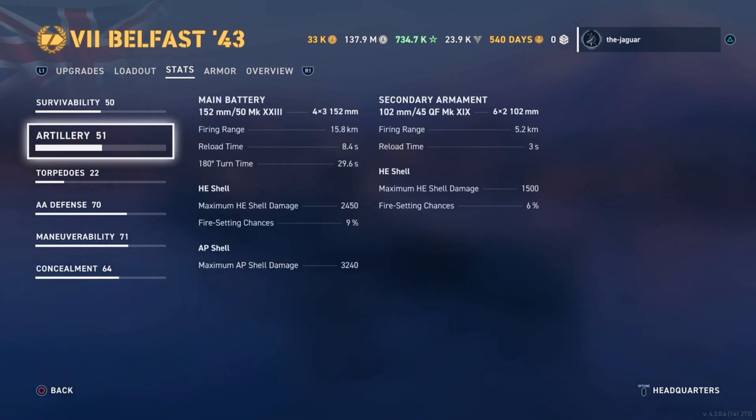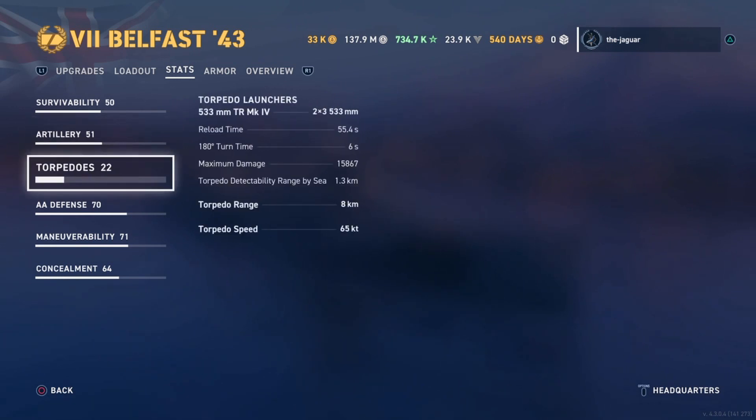For artillery, you have 12 guns reaching out to 15.8 kilometers. Reload time is 8.4 seconds — about a second slower than the tier 6 Belfast. Traverse time is 29.6 seconds. HE shell maximum damage is 2,450 with a 9% chance of fire — pretty good, and you'll see a lot of fires in the highlight clip. Armor piercing maximum shell damage is 3,240. Secondary armament has 12 guns with a 5.2-kilometer range, 3-second reload, 1,500 maximum HE shell damage, and 6% fire chance.